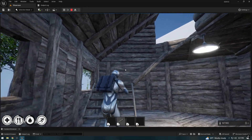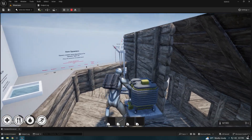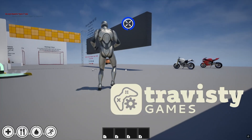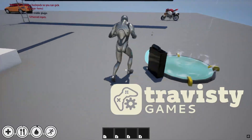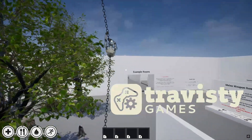But we didn't stop there. To enhance the fluidity and realism of player interactions, we integrated the action-adventure movement system by Travesty Games. This system brings every movement in the playground to life, whether it's sprinting, climbing, or performing complex maneuvers. It's designed to make every action feel smooth and responsive.